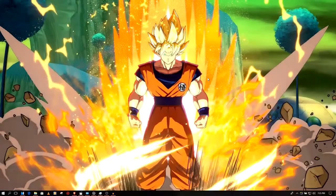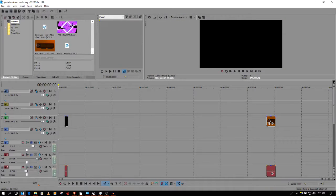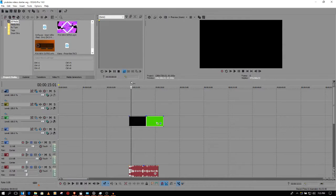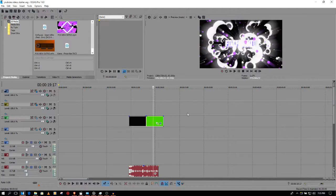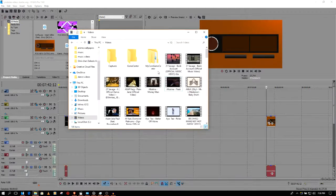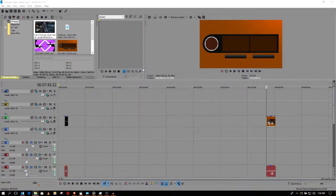Now let's get to my software — what I use to edit and all that. What I actually use to edit is Sony Vegas, or sometimes Adobe Premiere. Pretty much what I use the most is Sony Vegas. This is my new intro and this is my outro.